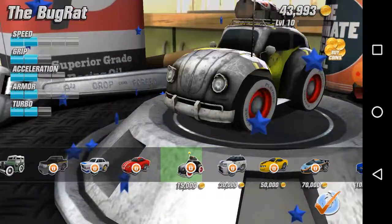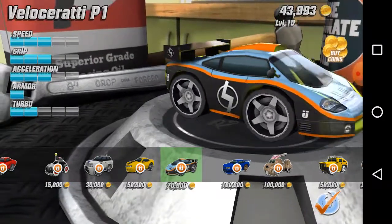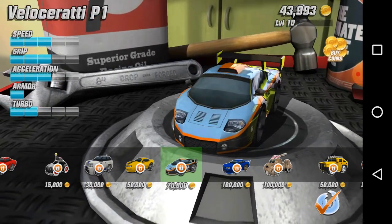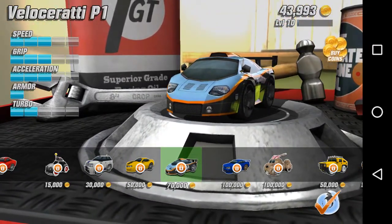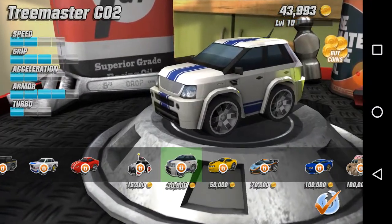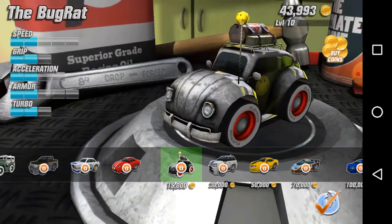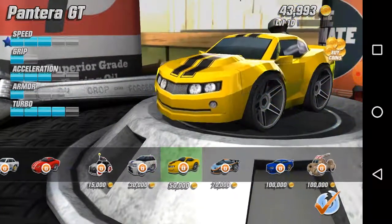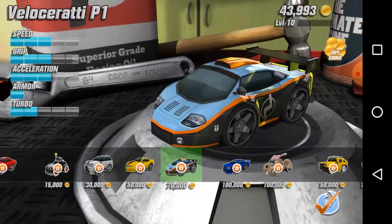I'm trying to buy this car - it looks pretty cool. It has speed three bars, grip three bars, acceleration three bars, turbo two bars, and armor one bar. Armor isn't this one's strong point. That other one's strong point is armor and speed, another is armor and grip, another is turbo and acceleration, and this one has turbo, acceleration, grip, and speed.